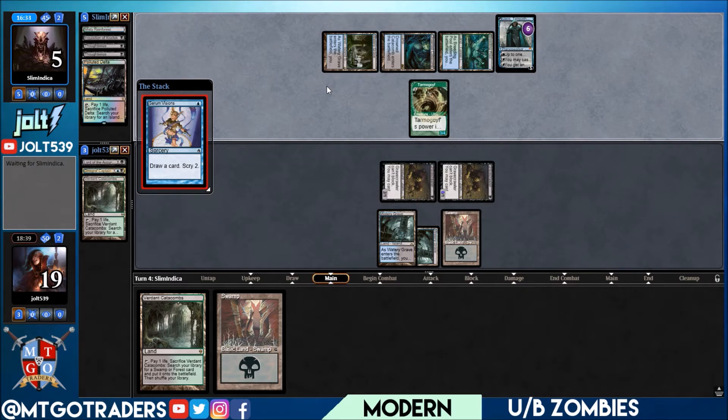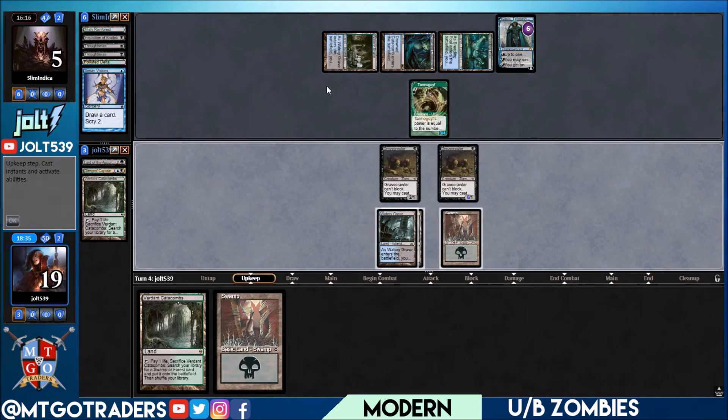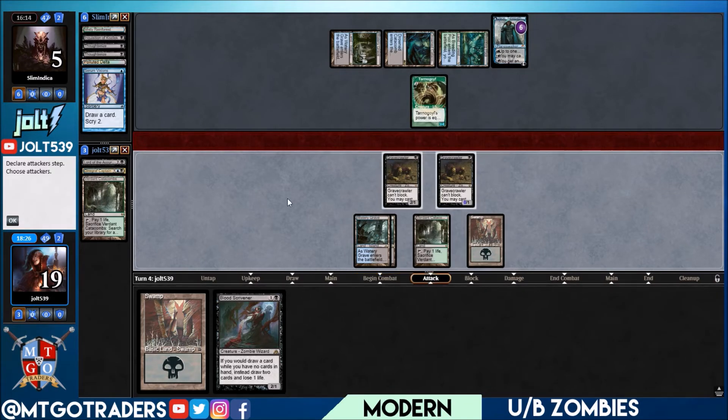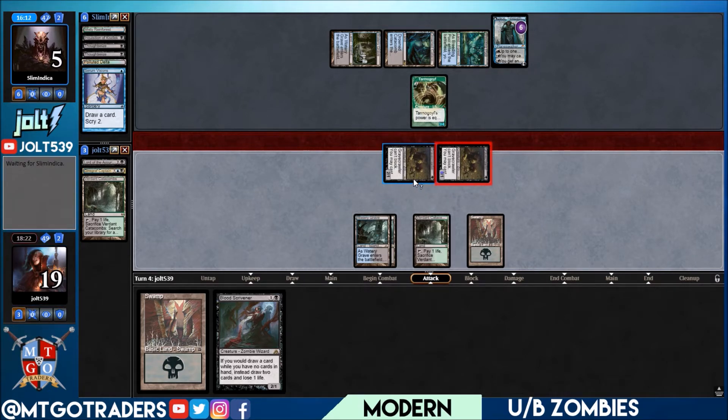Shout out to our opponent for playing Soul Tie — I always enjoy playing against it. If the Magic community were split up into factions, I would campaign for Soul Tie. Awesome color group. Blood Scrivener — let's get the catacombs down, swing in for two. We can recast the Gravecrawler if we want. We could potentially have a Fatal Push, and we're just going to cast the Blood Scrivener and the other Gravecrawler out of the graveyard.